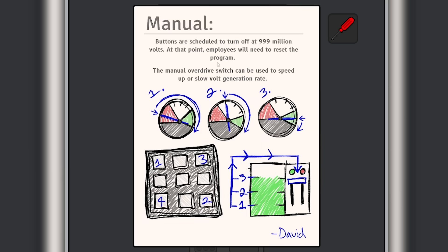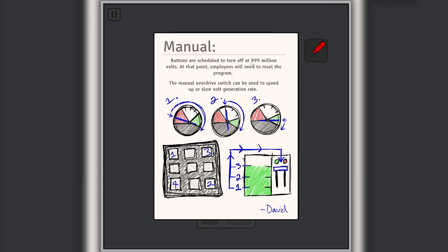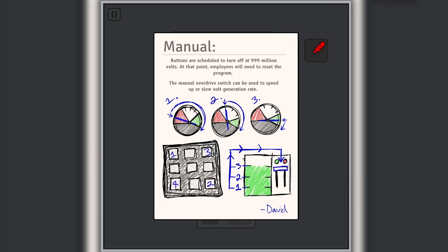We have a manual! Let me take a photo of it. So buttons are scheduled to turn off at 999 million volts - at that point employees will need to reset the program. So I've got to stay below 999 million volts. The manual override switch can be used to speed up or slow down volt generation rate. So the pressure bar needs to get all the way up to green max, let it drop to a certain point, then bring it back up. There are other steps for the other panels.